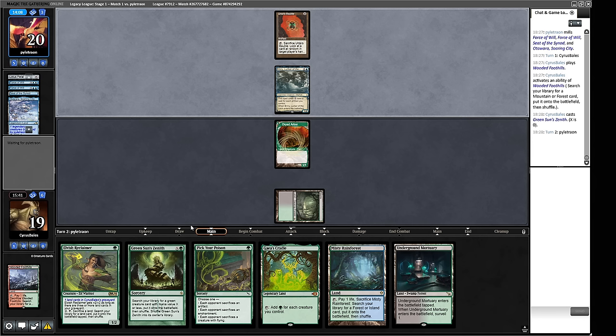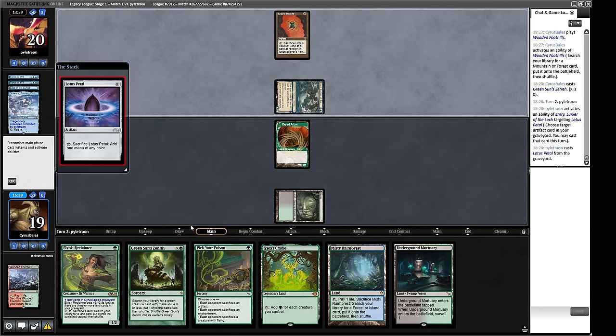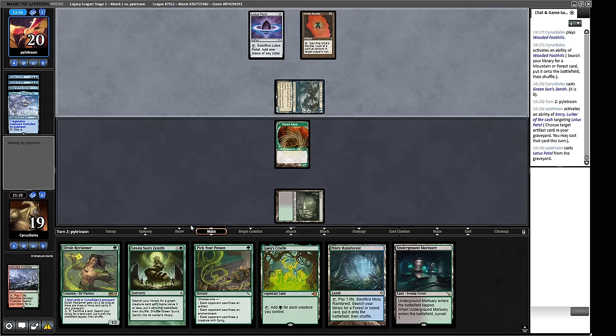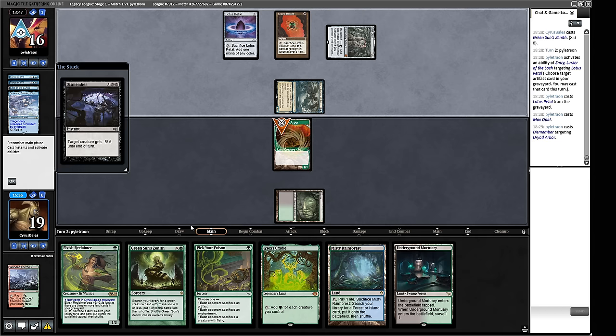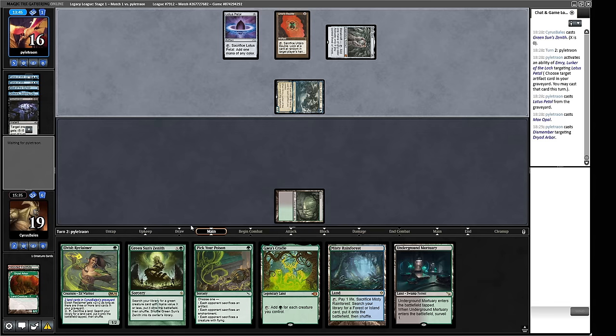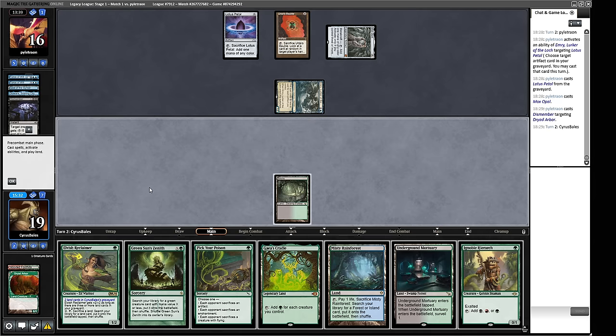There are some artifacts that can still do stuff — things like Pithing Needle, or just artifacts in play for Affinity and Metalcraft. They go for Lotus Petal, they've got a Mox and have assembled Metalcraft. They pay two life — that's a Dismember on our Reclaimer. That's going to stop us Green Sun's Zenith-ing next turn for Collector Ouphe. We're just going to play two creatures out. We use the Cradle to get Ignoble Hierarch into play; next turn we can Green Sun's Zenith for Collector Ouphe.